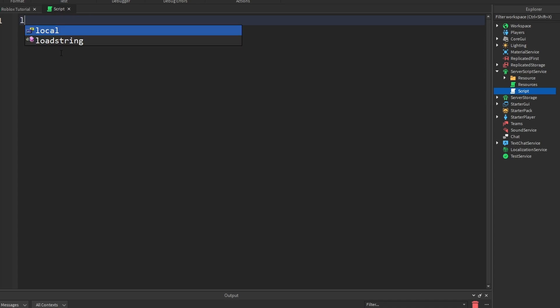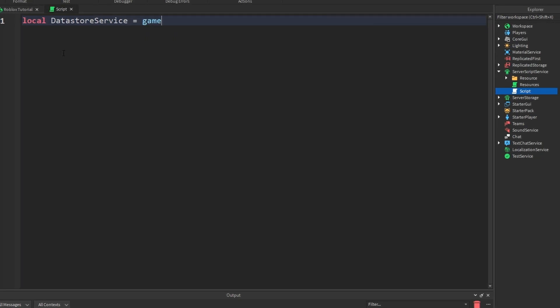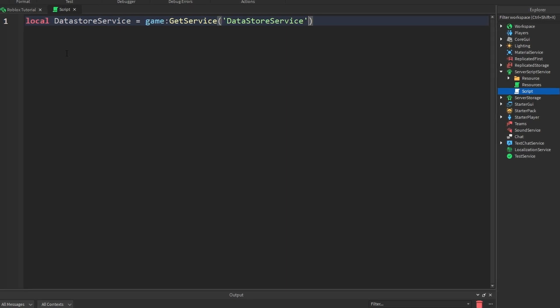Let's get started by creating a data store. So let's go: local dataStoreService is going to be equal to game:GetService and we're going to be getting DataStoreService. Now in here, it doesn't matter if you use quotation marks or apostrophes. I like using apostrophes. I'm going to set that to be a capital S.